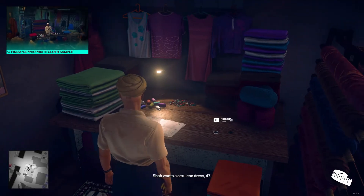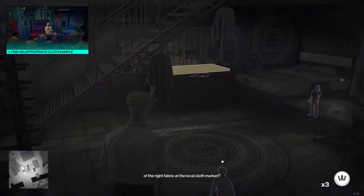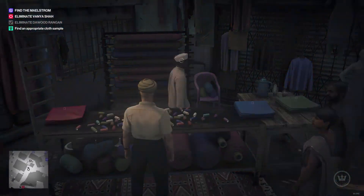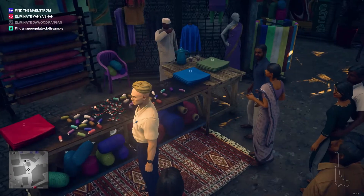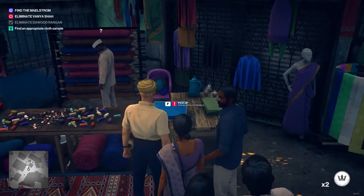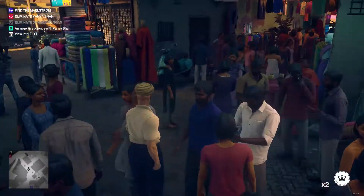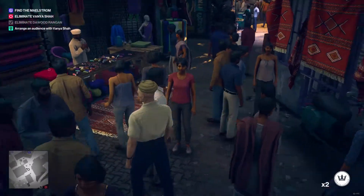Shah wants a cerulean dress. Perhaps I'll be able to source a roll of the right fabric at the local cloth market. I need some cerulean cloth please. How can I buy it? How am I going to distract this guy with a coin? Let's try coining him. Can I just take the stuff when he's not looking? That's fine — off we go. These are the most lackadaisical customers I've ever seen.